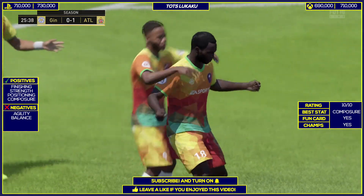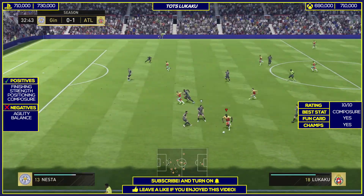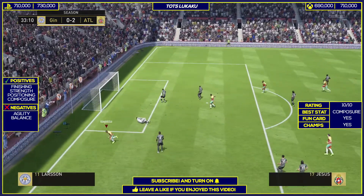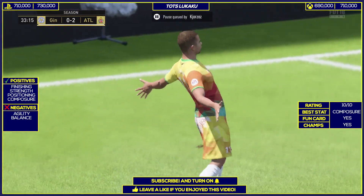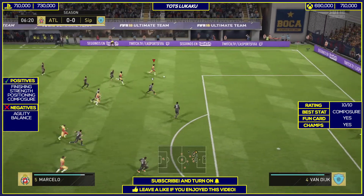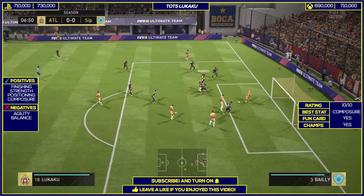Almost everything about this card is a positive, so it's better to talk about negatives first. For me, it was only agility and balance — as seen from the in-game stats, they're not the best: 75 agility and 50s balance. But ball control at 91 and composure at 99 definitely make up for those weaknesses, because he's very composed and keeps the ball very close to him, as you can see from that goal.